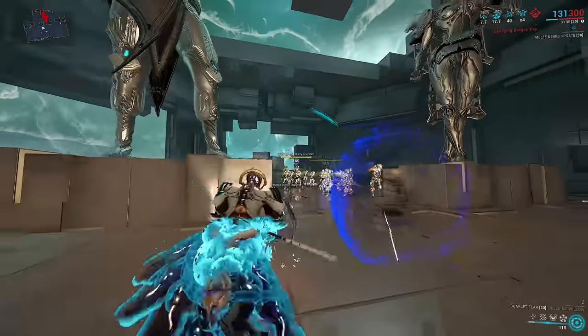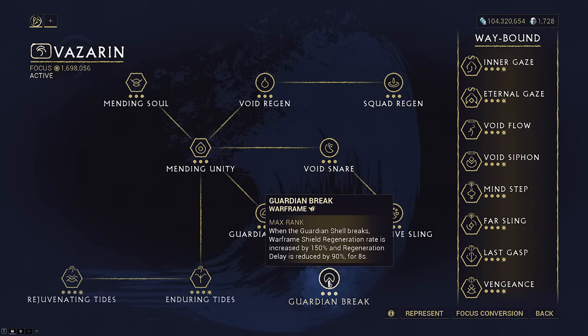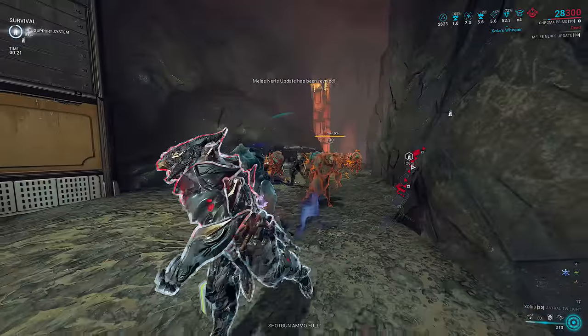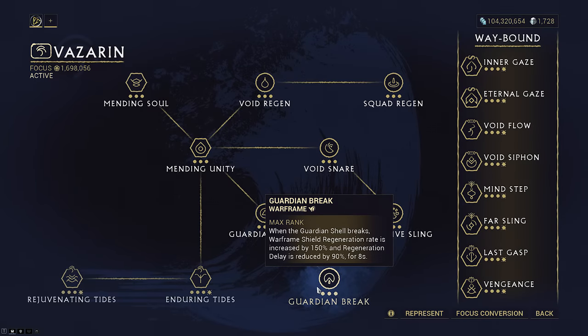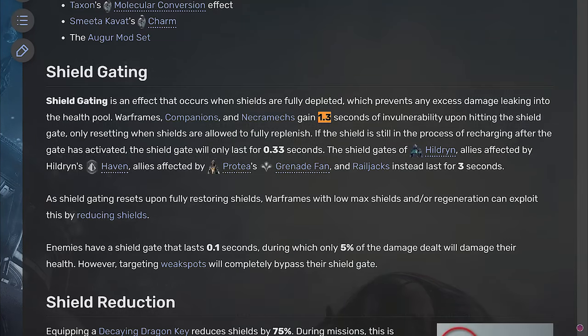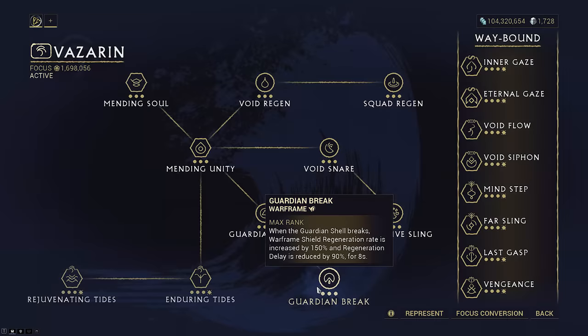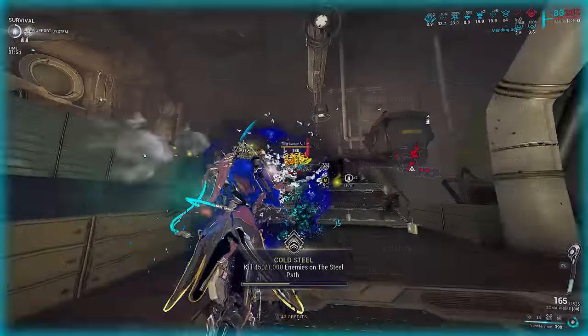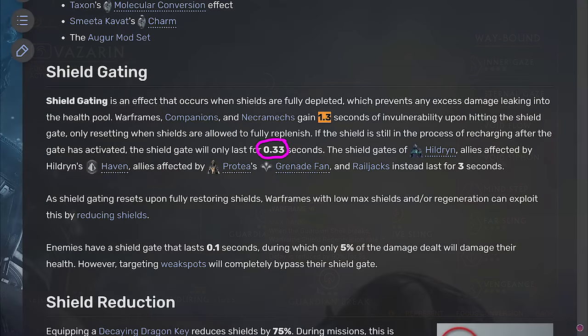The real kicker is what happens when the shield is broken. This triggers Guardian Break, which makes shields regenerate 150% faster — or 2.5 times as fast. But the real highlight is the second stat: Regeneration Delay is reduced by 90% for 8 seconds. Normal shield regeneration delay when your shields are broken takes 4 seconds. Shield gate lasts either 1.3 seconds or 0.33 seconds, depending on if your shield reaches full before it breaks again. The 90% shield regen delay buff from Guardian Break cuts that 4 seconds down to 0.4 seconds. Since partial shield gate lasts 0.33 seconds, every single time your shield breaks, if Guardian Break is active, there's only a 0.07 second window where your health can be damaged before your shields come back.